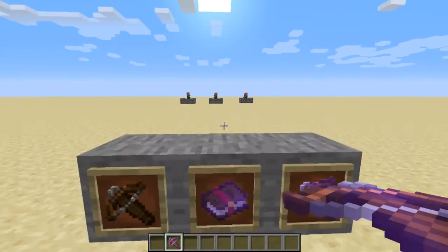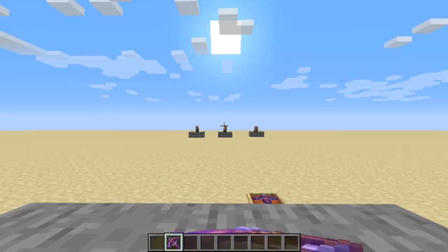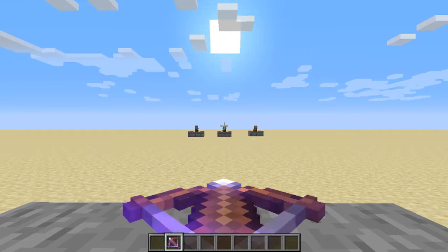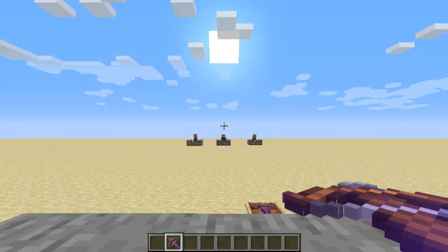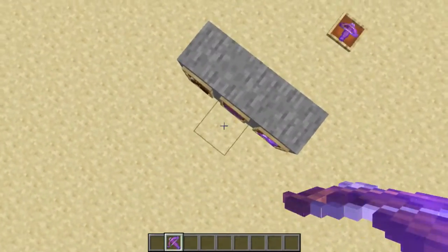What multi-shot does is it shoots three arrows at once. You can see the villagers — if I just get it on this guy... you can see the arrows as you can see.